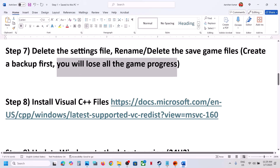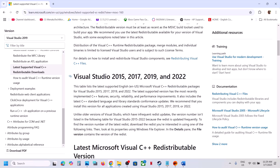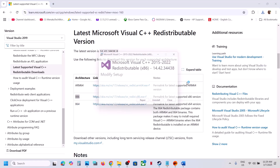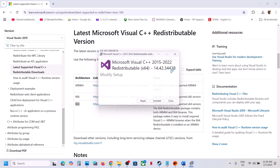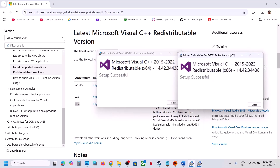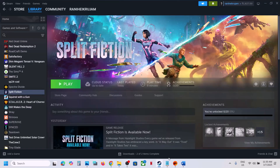The next step is to install Visual C++ files. Copy the link provided in the video description and open it in a browser. You will see Visual Studio 2015, 2017, 2019, and 2022 redistributables. Download the x86 and x64 files. Run each exe file — if you see the Repair option click Repair, otherwise click Install. Make sure both are installed. Once done, close the windows and restart your computer — a restart is required after this. Then launch the game and check.